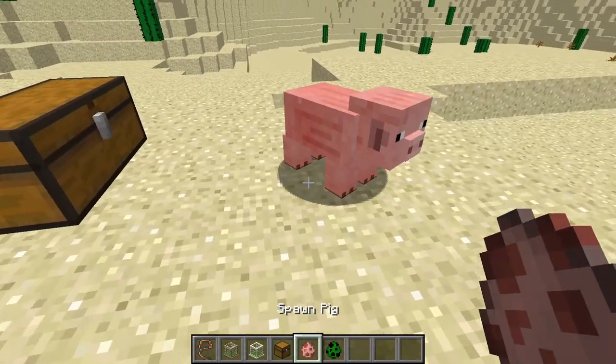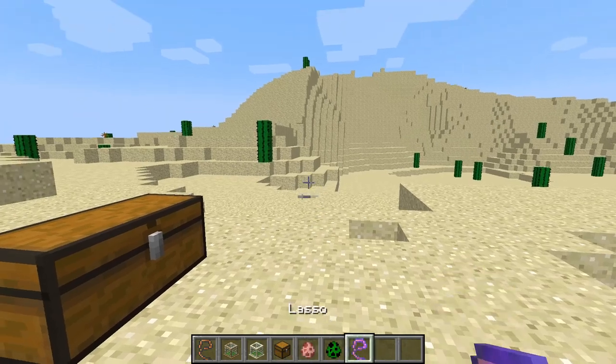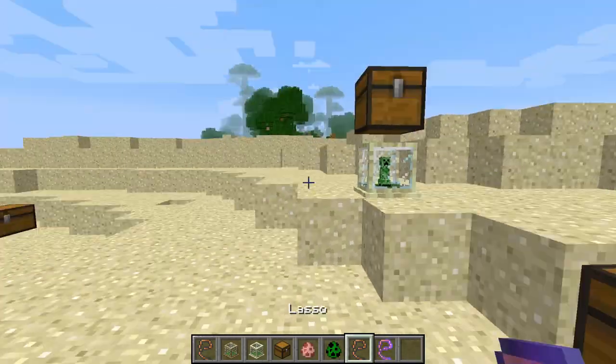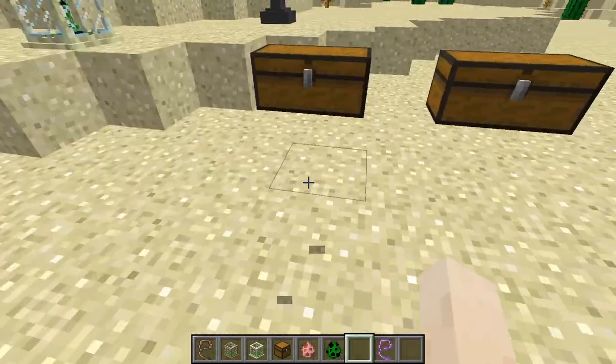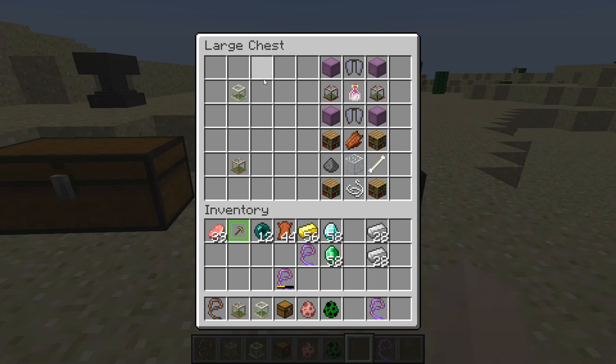The crafting recipes for the lassos, which you're going to use for catching the mobs — so if I get a pig here, I can right-click on the pig and capture him on this lasso. I can put him down, I can pick him back up. The only thing is I'm in creative, so now I have a bunch of lassos.